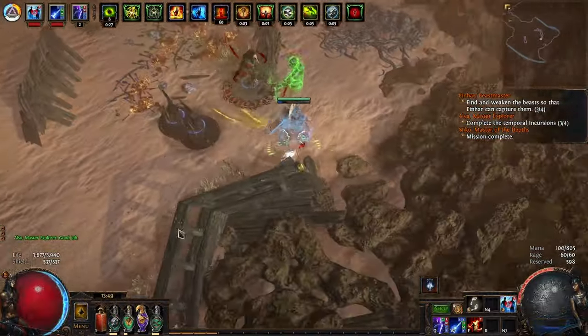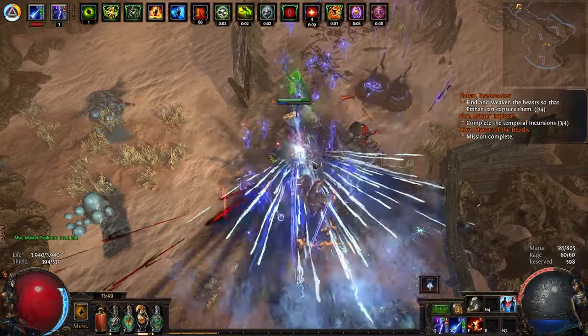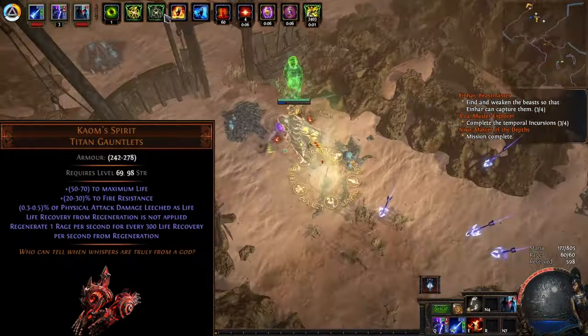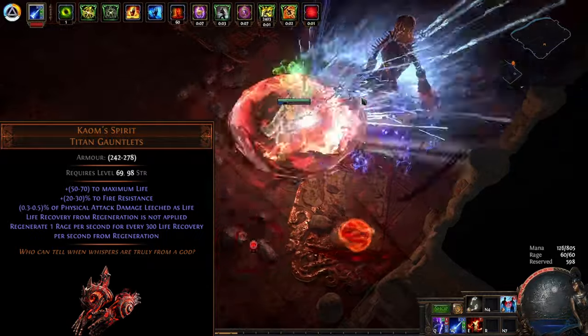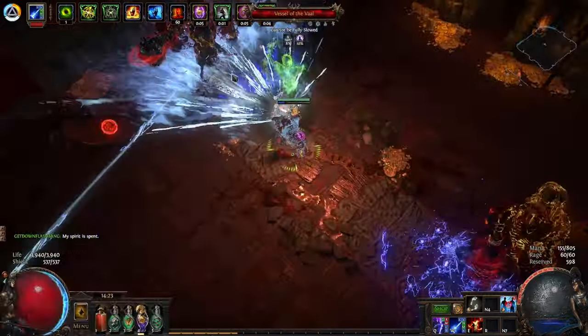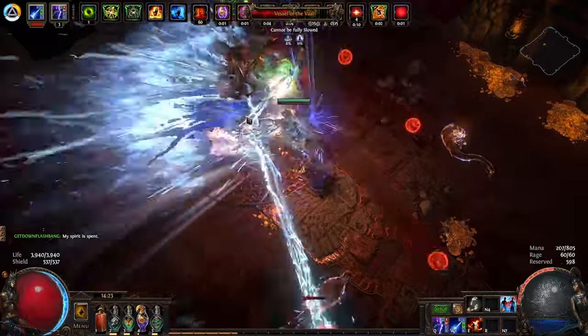We use an Arn's Anguish for triple damage and Enduring Cry to generate the Brutal Charges, and a Restless Ward is basically mandatory to have usable movement speed. This leaves us with a lot of excessive life regeneration because Life Gain on Hit is very strong on this build, which means we can use Calm Spirit to generate Rage instead. There's enough life regen to regenerate 3 rage per second and about 8 every Enduring Cry cast. This is not enough to sustain Berserk, but you can press it every once in a while.